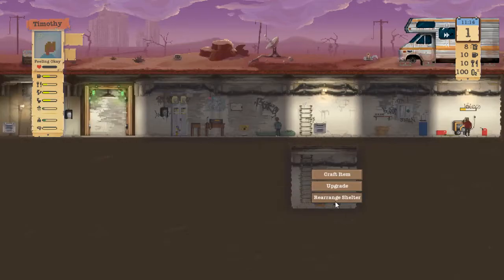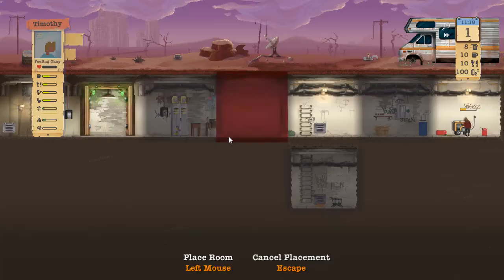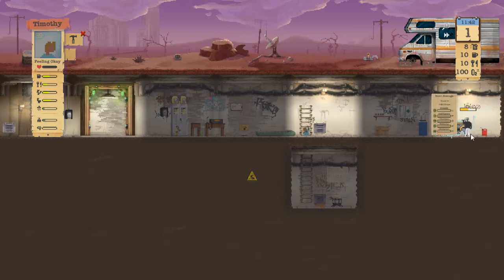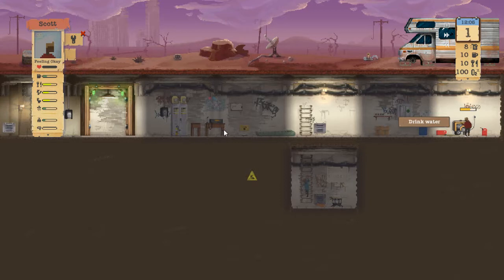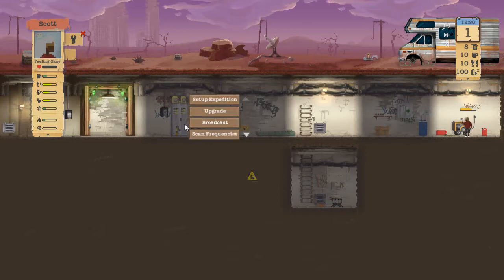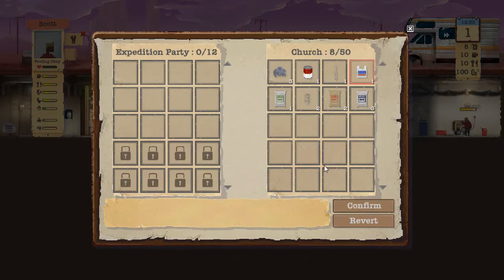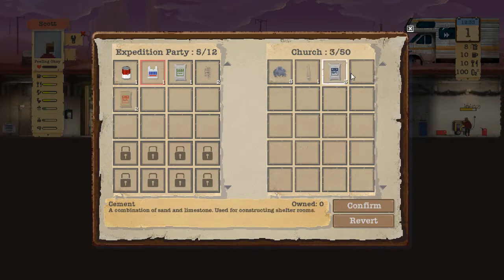I really want to upgrade this thing but we don't really have the supplies. Should we build a second room? I think we probably should. Accept transmission - the church has some stuff that might be useful, let's check it out.